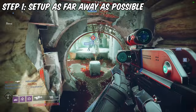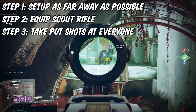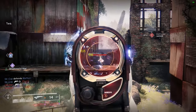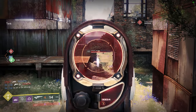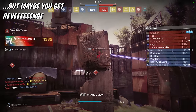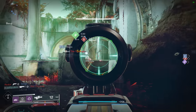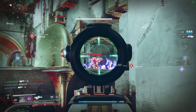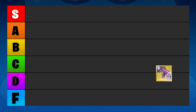Set up in the corner of a map, preferably close to your team's spawn point, equip your scout rifle of choice, and take some potshots at everyone you can see. Since you're going to be upwards of 60 meters away from your opponents, there's pretty much little risk that you'll get shot back. In vanilla Destiny 2, this was pretty much the meta due to the slower time to kill and lack of special weapons, but in today's game it's really not all that effective, which is why I'm going to rank this playstyle in the F tier.